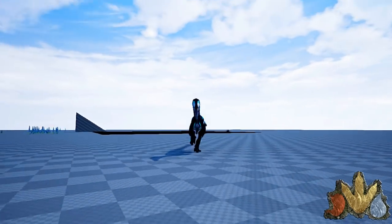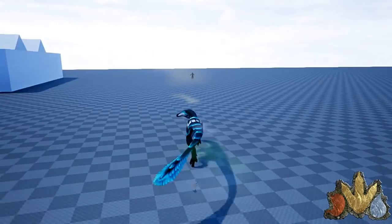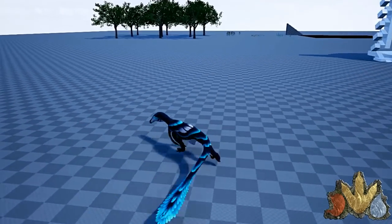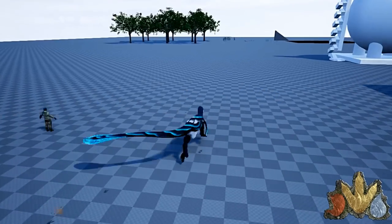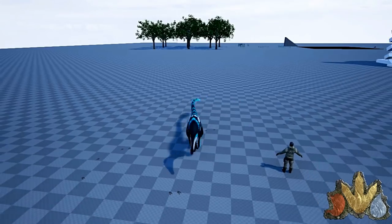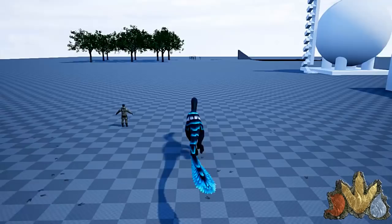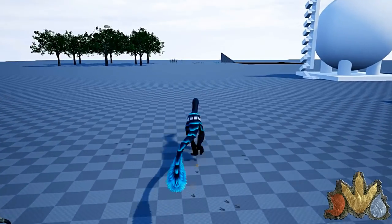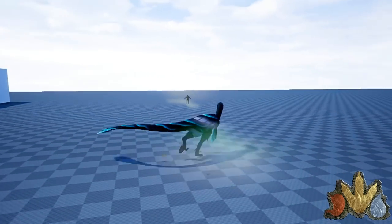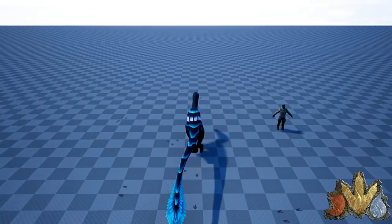Esse aqui se chama Austronova, também é do mod Primordial Tirantes. Esse dinossauro é exclusivo pra admins. Aqui a gente tá apenas explorando o mod dos animais no test level, onde a gente pode usar o dinossauro que quiser, desde que esteja disponível no jogo. A única função desse dinossauro é somente quebrar a perna de jogadores que estejam tumultuando no server.